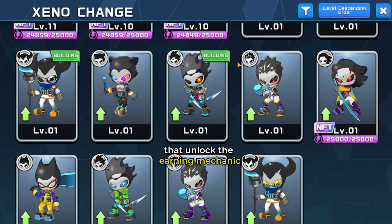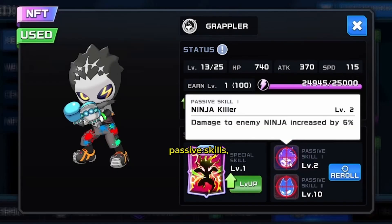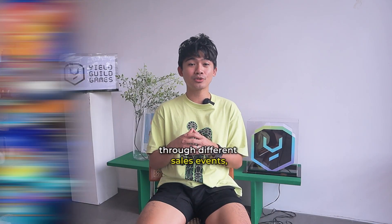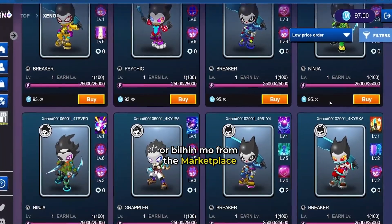Zenos are the main assets that unlock the earning mechanic in the game. There are 6 character classes here that have a unique set of stats, passive skills, and special moves per class. Makukuha mo ang mga Zenos through different sale events, opening an NFT box, or bilhin mo from the marketplace.